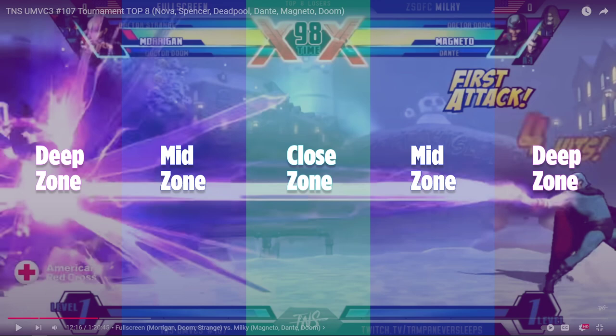Both players want to be in the deep zone. Morrigan with missiles especially wants to be deep and spam Soul Fist. Milky knows this and determines he's also going to be in the deep zone — he can stop her missiles, stop her projectiles, and force her to use meter on Astral Vision. Every time he's in a deep or mid zone, he spams Doom assist and Disruptor. When he pushes in dash by dash, he uses Jam Session to keep the lockdown or reset to the deep zone.